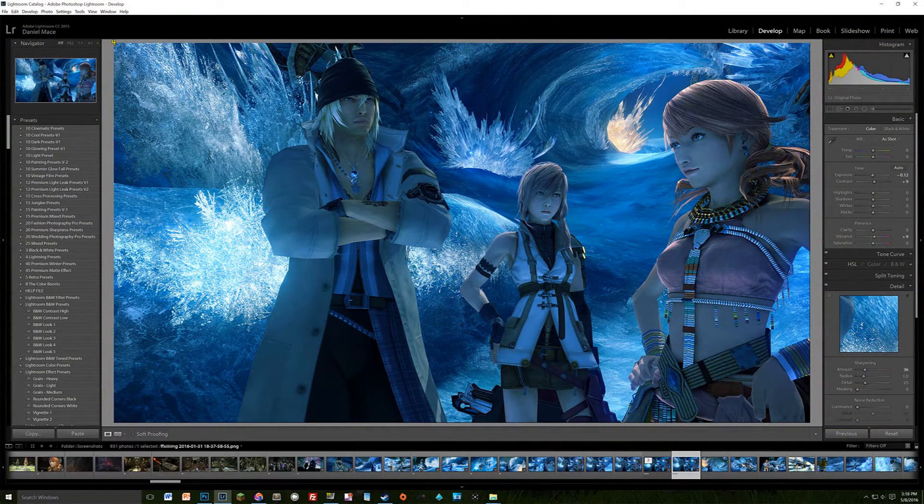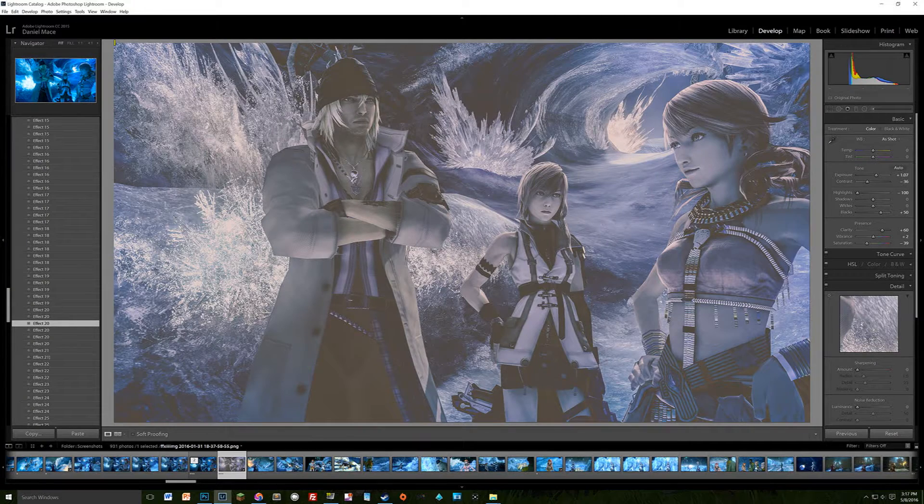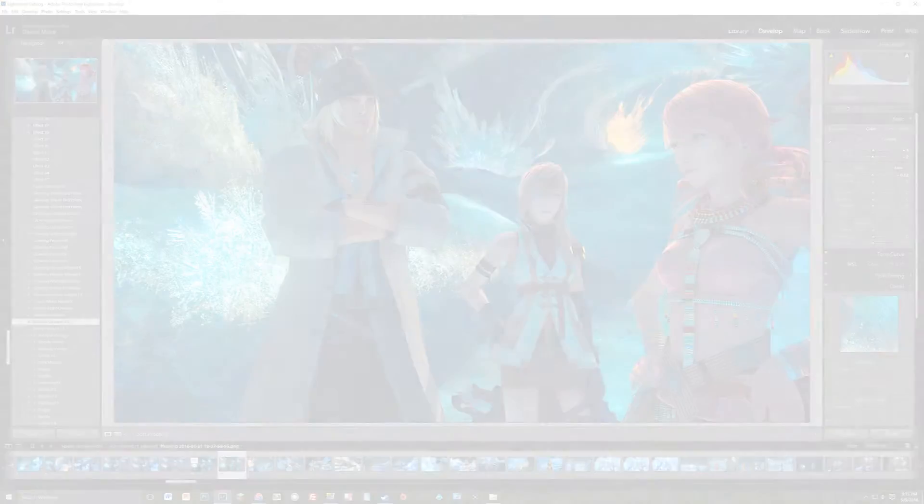Next, we have filters. What Ansel will do is allow us to apply live filters to our image, and this is a process that would typically be done in post-production. So we can get a more immediate look at how the filters we want to apply are going to look on the image. As of right now, we don't know too much about this, but I'm assuming we're going to be able to remove the filters in post-production if we want to.